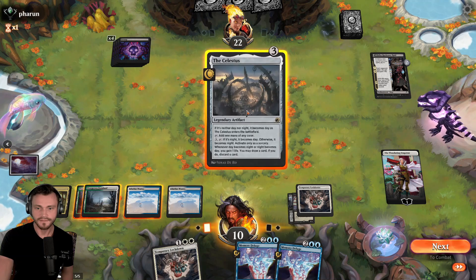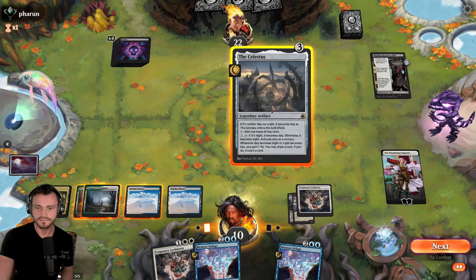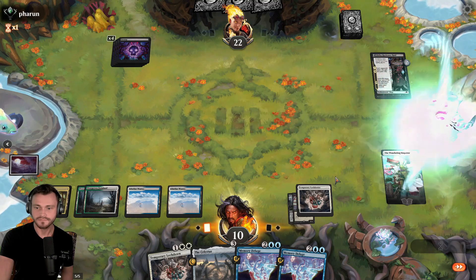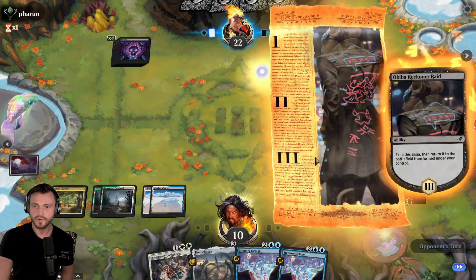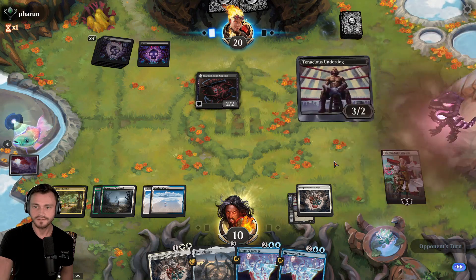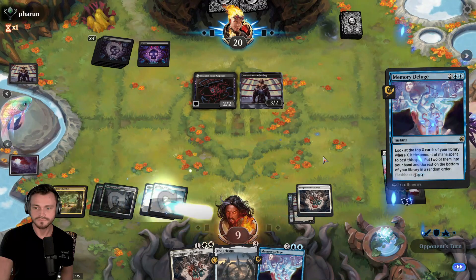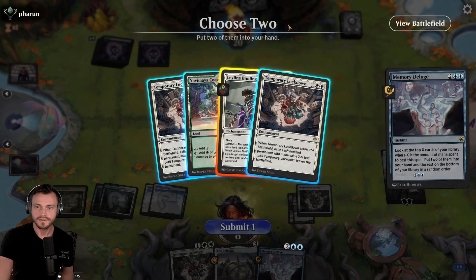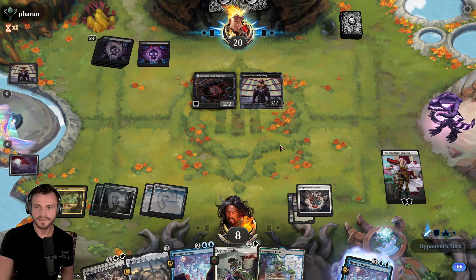Probably play the land out. Doesn't come in with haste anyway. I think we want to Deluge this turn. We can take the Deluge now. I think we can play for one mana. We're just going to plus here and Deluge instead. Okuba flips — does not have haste though. Another Underdog. That's fine. They blitz it in. They're going to take out the Emperor. We'll go ahead and take this draw now. Leyline Binding is interesting. We don't need another Lockdown really. Probably take another land. Binding not cheap enough to take out the Underdog.